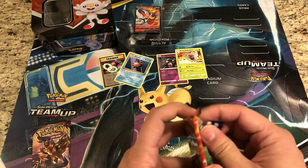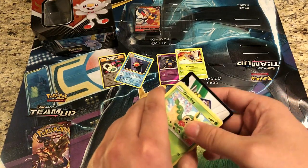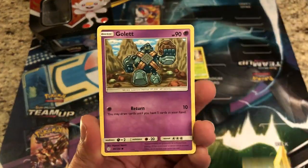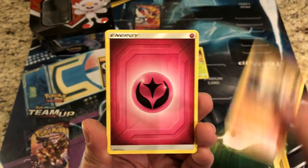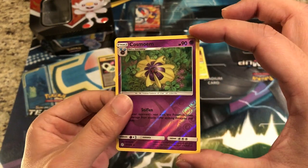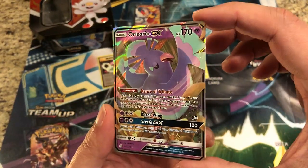In this pack we've got Cosmic Eclipse. We've got a white code — that is good, sometimes the codes are up and sometimes they are down. We've got a Deerling, Golett, Dugtrio, Ambipom, Onix, Fairy Energy, Red and Blue, Quick Ball, Delphox. The reverse is a Cosmoem and the rare is going to be something nice — it is an Oricorio GX!